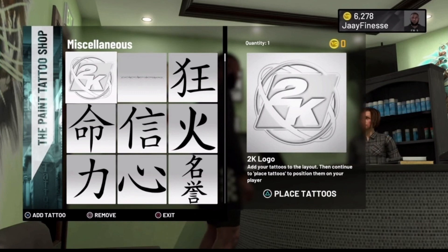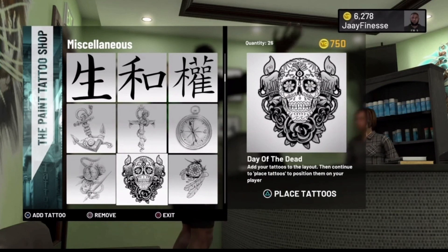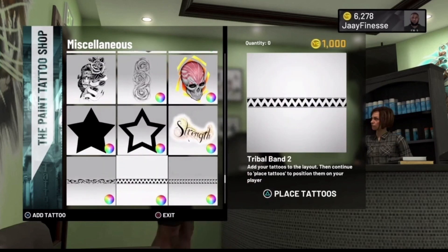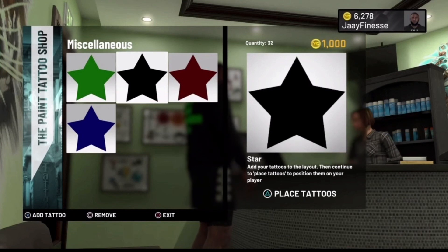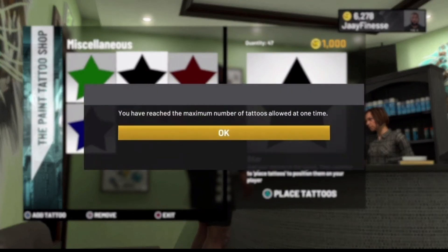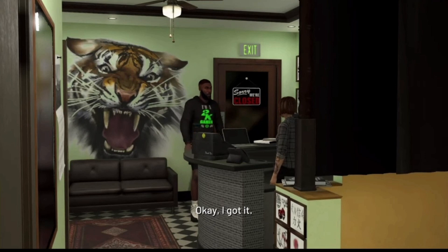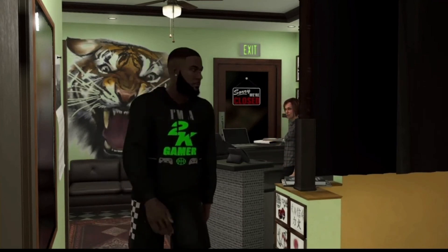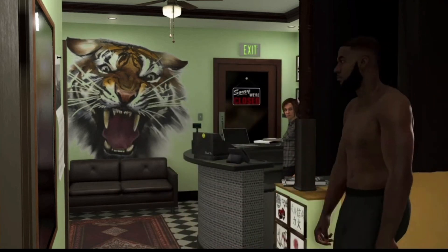Again, this tattoo is going to be completely free. Now after you guys add that tattoo to your cart, what you guys want to do is go through and spam as many tattoos as you would like — just go through and pick all the tattoos that you want to place on your MyPlayer's body. There is a limit on how many you can put in your cart, so keep that in mind. You guys see he just placed a lot of tattoos into his cart, which is perfect — you want to have a few different options available. After you do that, go ahead and hit 'place tattoo' and you'll be walked back into the back room.